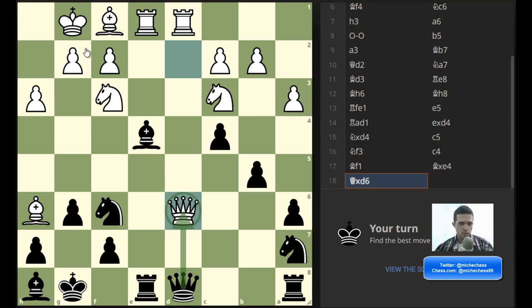We have this capture here. We don't have checks. So let's work with some captures. There is queen takes queen, rook takes, and then bishop takes. The rook is hanging so they capture. And here we can capture with the knight and we are taking the rook.